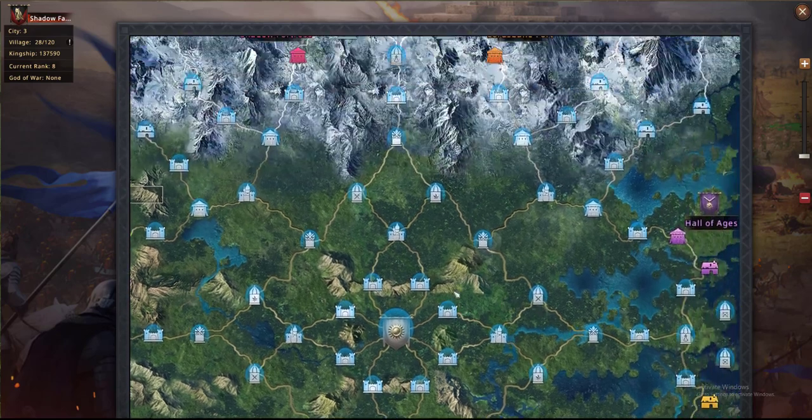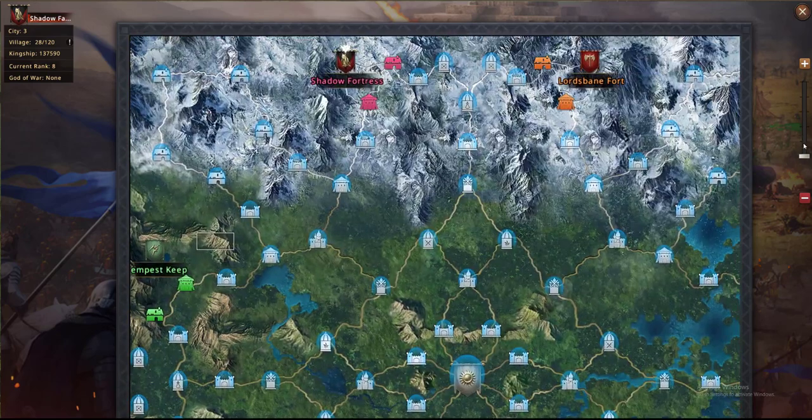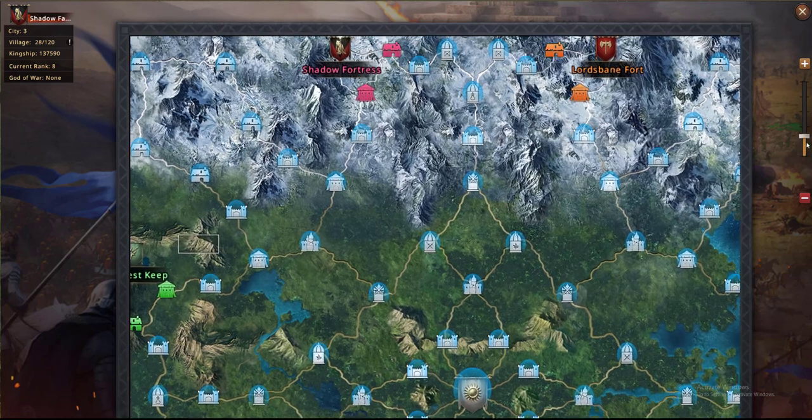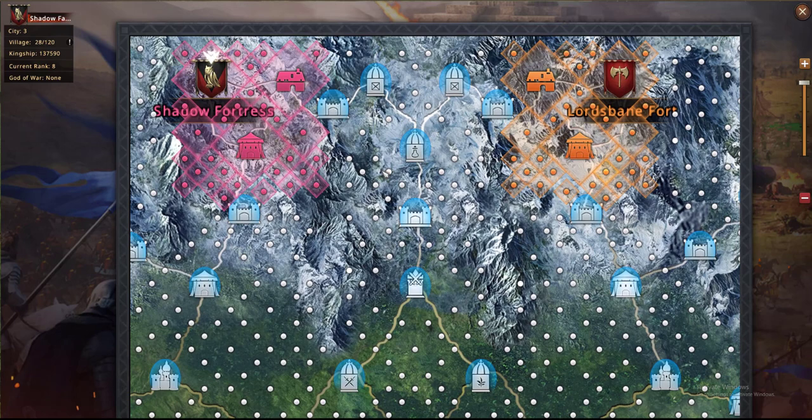All Out War is on a map which is fairly big, reminiscent of a couple other events, however in terms of scale this definitely eclipses everything. Each one of these dots is a village you can capture and each one of these fortresses have independent areas you can go into. Today I'm going to focus on the logistics behind this faction and what you can do even as a small player to help yourself along. So let's hop into the map.